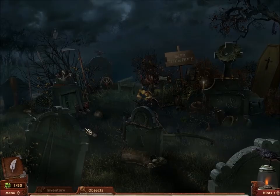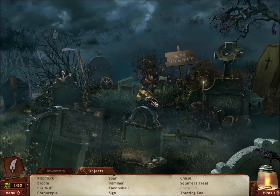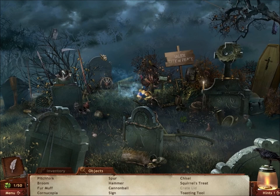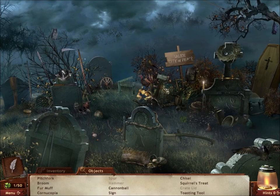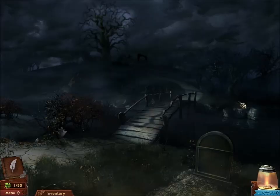And here we have a hidden objects challenge. Now I have a secret — I'm really, really terrible when it comes to solving hidden objects challenges. So in the interest of saving time, I'll just skip over the hidden objects challenges in my videos, because it takes me like five minutes to get through one. Mainly because I use the hint button over and over again to find all these items. Now the hint button fills up very slowly. If you can find ravens, that will refill the hint button for you.